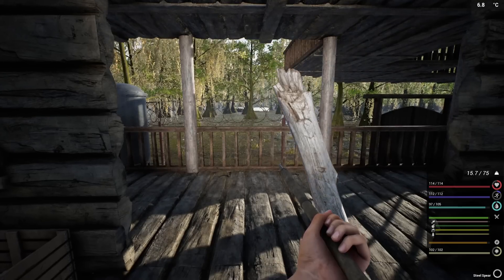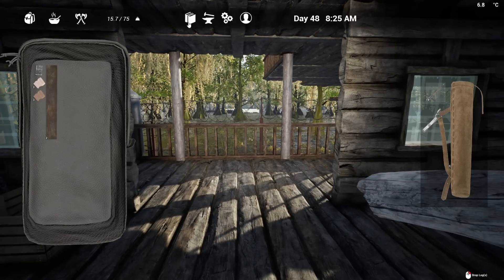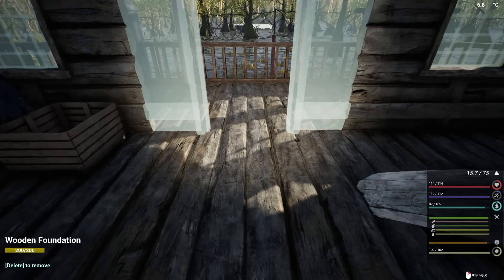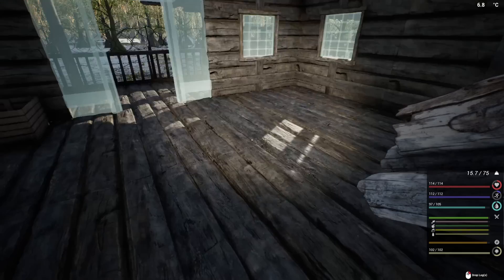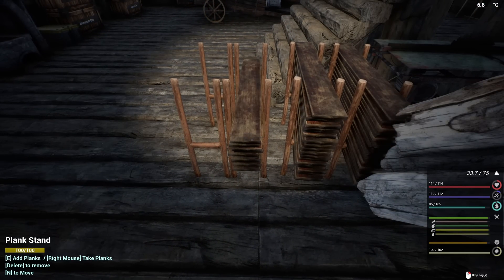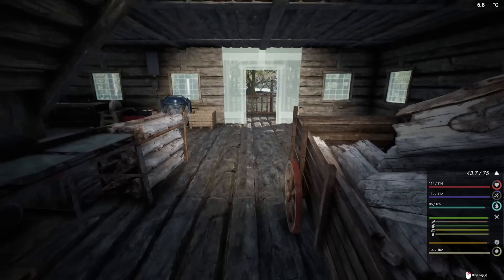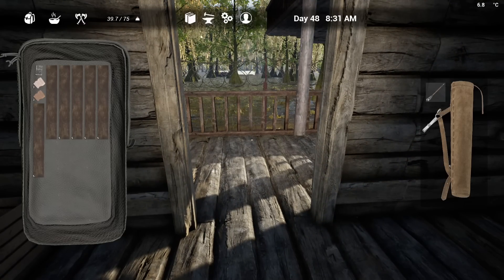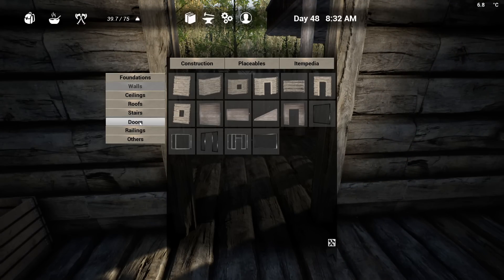Now a couple of you have asked for a back door — you know what, here we'll put in a back door. We need walls and a door here. We're gonna need some of these too, which means we've also got to put some stairs in the back here, which we're gonna do. We need our door.